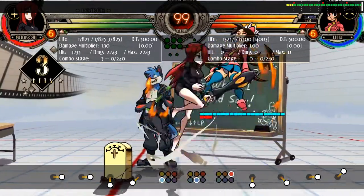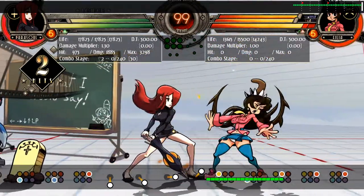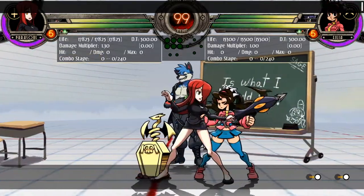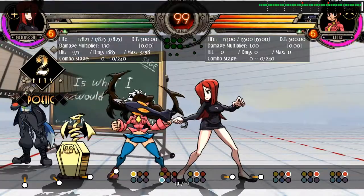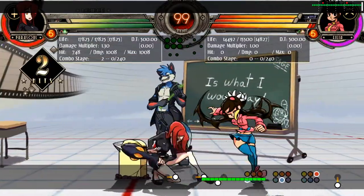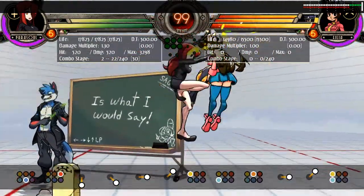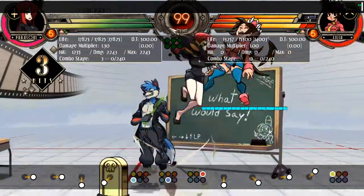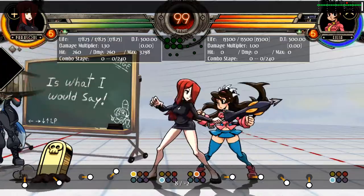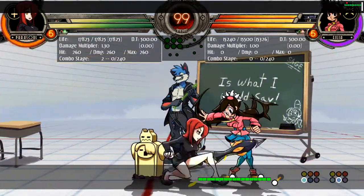A reset is defined as ending a combo in a way that leaves the opponent in some neutral state, and then attempting a second combo. Resets usually involve a mix-up of some kind to keep the opponent guessing. Resets are not sure-fire ways of keeping up pressure, as they can be blocked or teched. However, if you mix up your options with your characters, you're sure to be a formidable opponent.